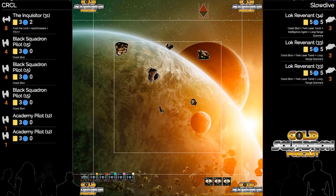Pilot skill is less relevant in some lower pilot skill matchups, but we've got Black Squadrons at PS4 and Loke Lock Revenants at PS3. You have potential with these Black Squadrons to, at some point in the game, PS kill.